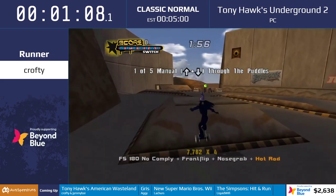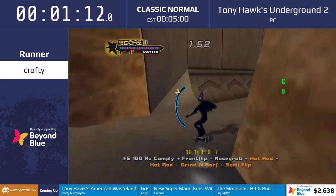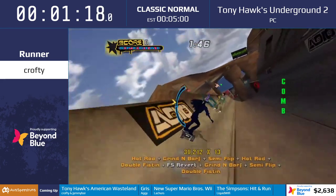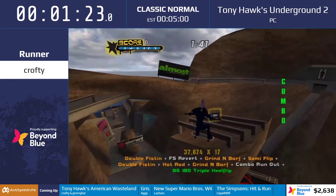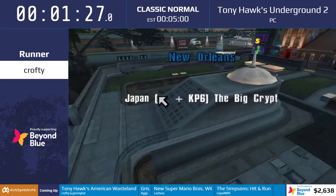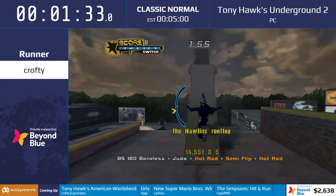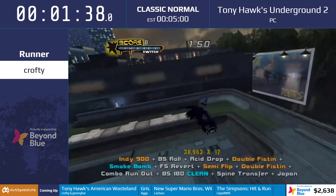You'll notice Crofty doing a trick called Hot Rod quite a lot. That is a special manual unlocked by playing classic mode on Sick difficulty. If you play classic on Sick, you unlock Hot Rod, which is a manual that keeps you at basically max speed the whole time. We want to manual to chain together tricks, keep combos going, and get as many points as possible.